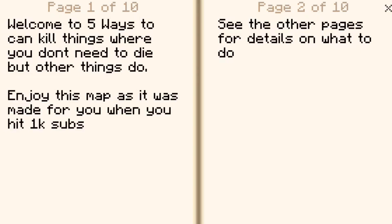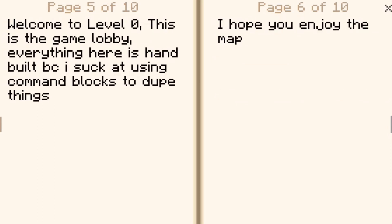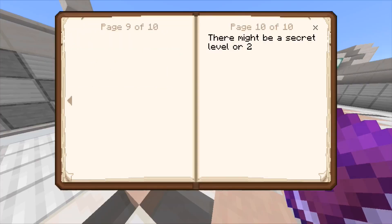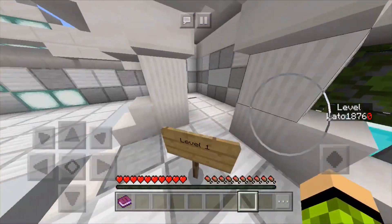Welcome to 'Five Ways to Kill Things,' where you don't need to die but other things do. Enjoy this map as it was made for you when you hit 1,000 subscribers. Thank you. See the other pages for details on what to do. Please complete every level. Every level has a book of knowledge called a wiki. Welcome to level 0 — this is the game lobby. Everything here is hand built because I suck at using command blocks. There might be a secret level or two.